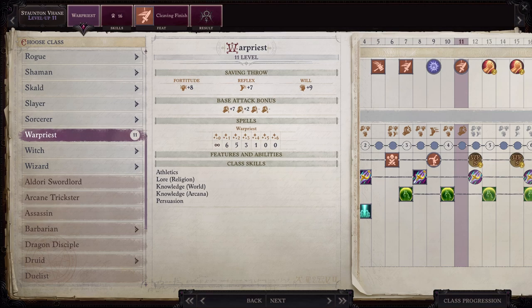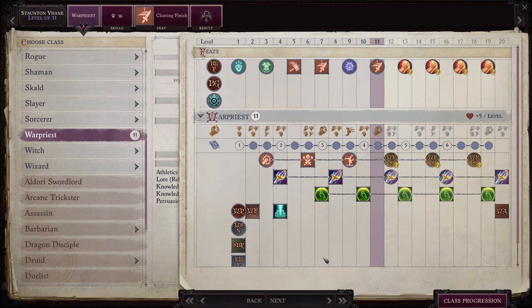And with that let's go ahead and dive in. Stoughton Vane has by far the worst build, and in my opinion the worst build that Owlcat gives to you for a party member. It is just flat out awful. War Priest itself is great — there's a lot to love about being a War Priest — but the way in which they've done it here, not cool.